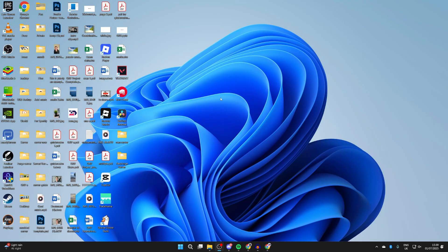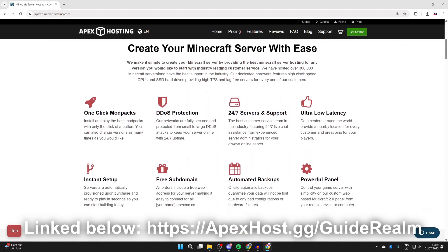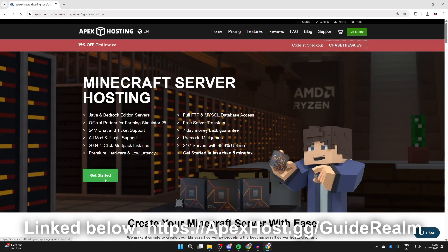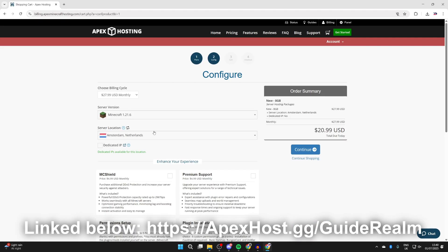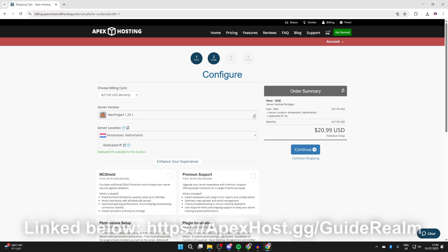With this guide, you are hosting the server on your own computer, meaning your computer needs to be running for the server to be online. People need your IP address to connect via port forwarding, which isn't always ideal. A great alternative is today's sponsor, Apex Hosting. You can get several discounts — check them out below. They offer 24/7 servers and support, 24/7 live chat, ultra-low latency, instant setup, and much more. You can even make a NeoForge server there — press 'Get Started,' choose your plan, and select NeoForge as the server version.